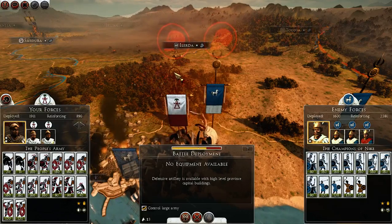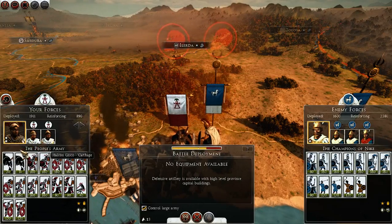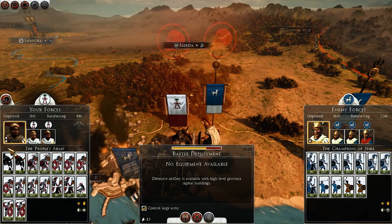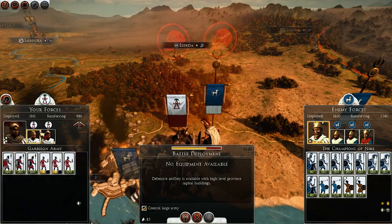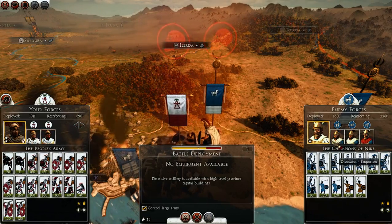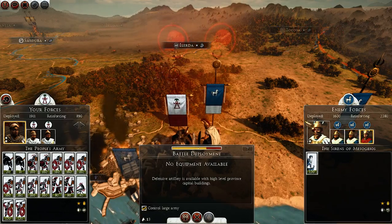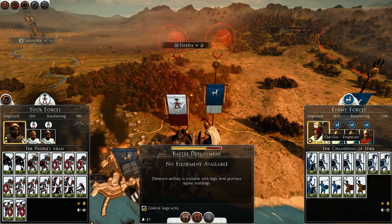Hello YouTube and welcome to my Total War Rome 2 Carthage campaign. Here we have the People's Army led by Hannibal Barca — the real Hannibal Barca. Also a garrison army and garrison fleet going up against the champions of Nike, the champions of Olympus, the trident of Poseidon, and the sirens of Mesogaios.